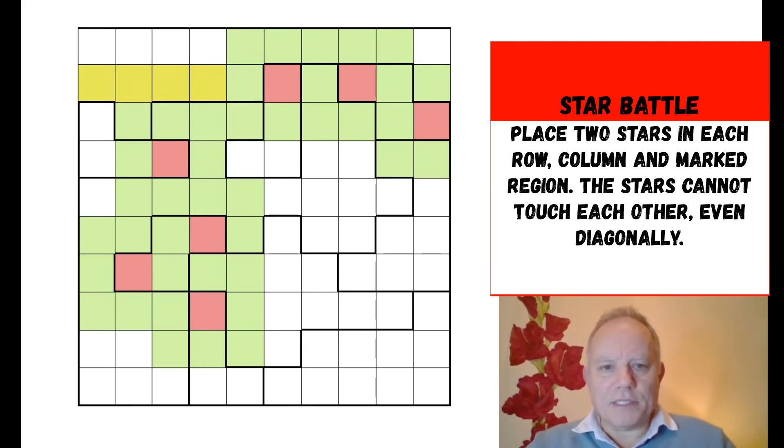We've now got one row which has got its two stars, so the rest is green, and one column I can see. Now let's fill in the second star in that bottom L shape — that's straightforward enough. There's got to be one in the bottom of this Christmas stocking shape, and that means the other cells in row four are definitely green. In fact, this cell must be green because wherever the star is here it's touching this one. So now we're getting some headway even on this large shape.